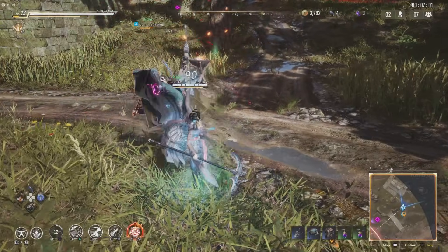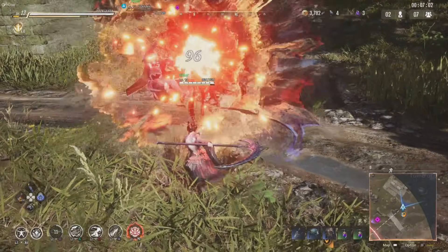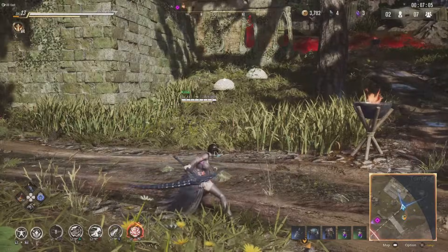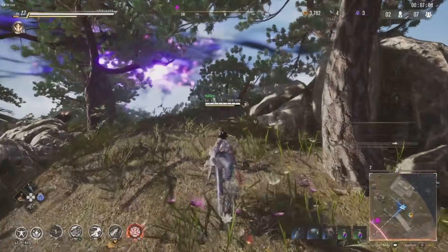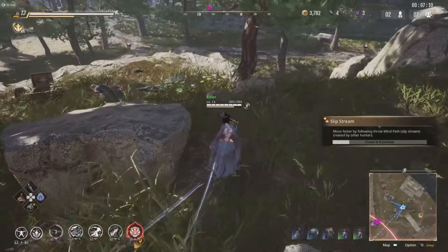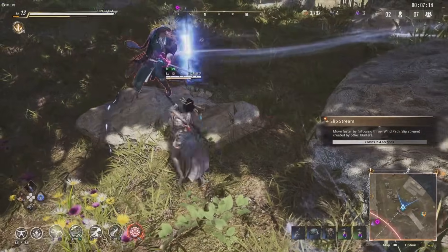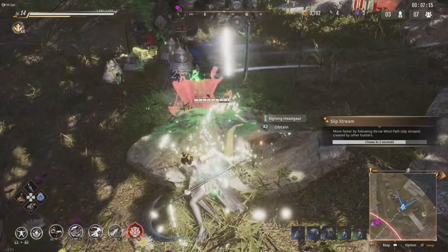They have two choices: take all the damage or use a combo breaker. If they use the combo breaker, they can't use it for the rest of your duel. Your abilities will refresh two or three times over before they have the chance to use another combo breaker.